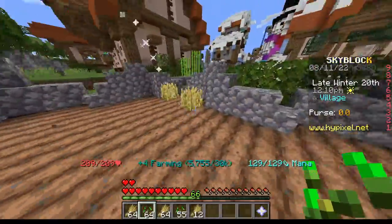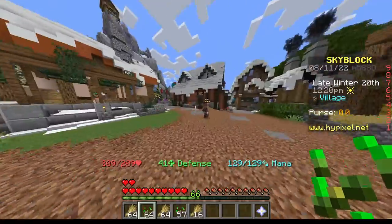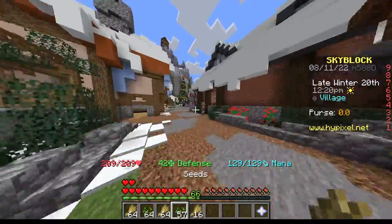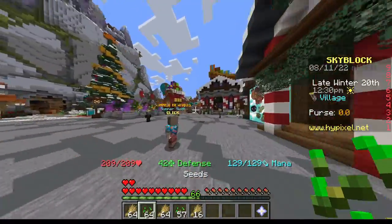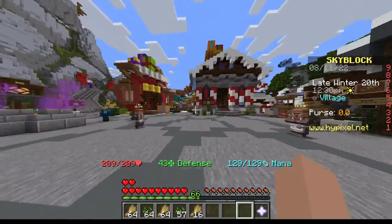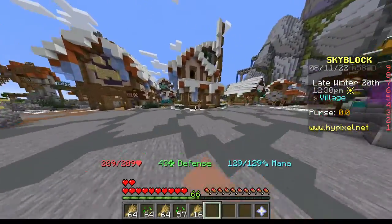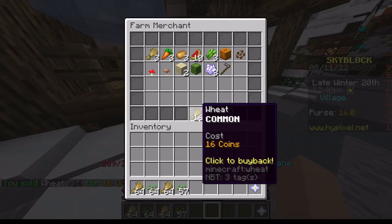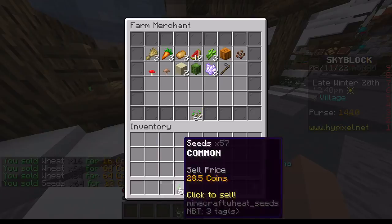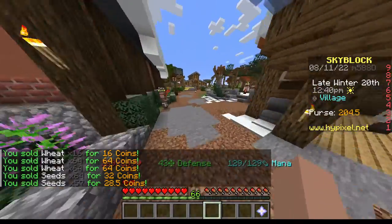I just mined this whole little area, and I have two stacks and some seeds. Then you want to run over this way — not that way, you want to go over this way — to the farmer. You can sell the items there, and it's pretty good for just selling to the farmer.